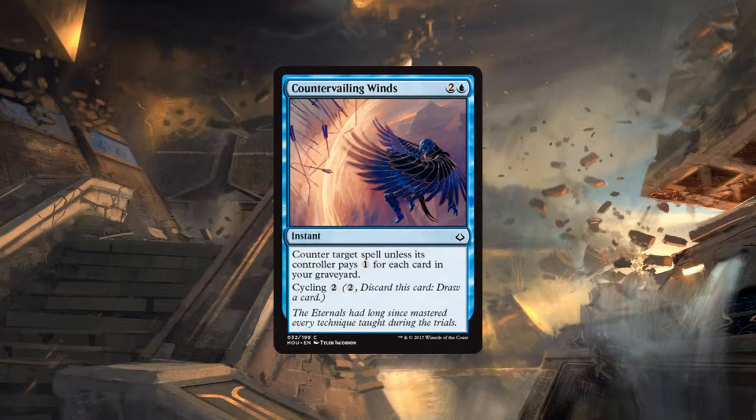Madness essentially allowed you to play Circular Logic for just one blue, and that's crazy good. Reducing it to one blue makes it so much more powerful. This card is still a decent counterspell, especially in a cycling-style deck where you'll have cards in your graveyard. It's a soft counter that becomes that much better, and in the late game if you're digging for a threat, this card does double duty as both a counter and a way to cycle through.